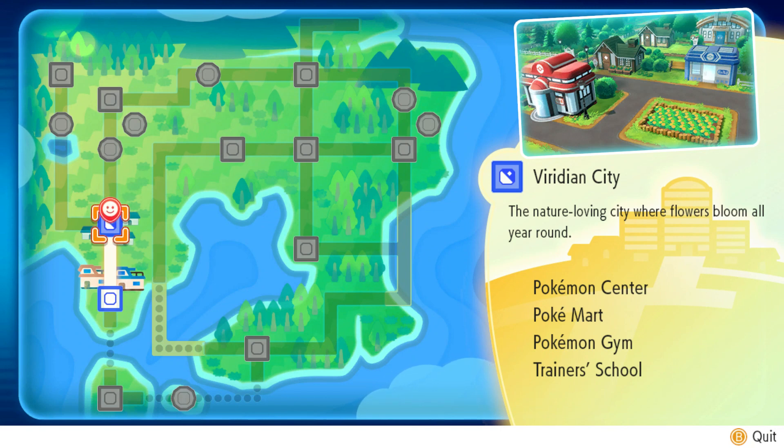Let's check our bag — this is our Pokemon box. We have our Pikachu of course at level 6. Do I have any potions? No, I don't have any potions. Do I have any TMs? No, we don't have any TMs.